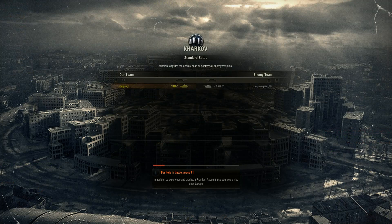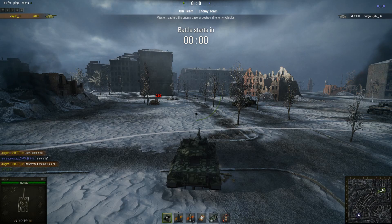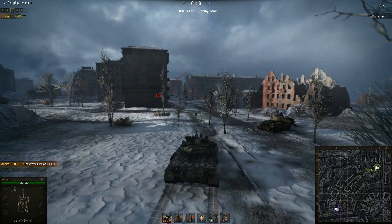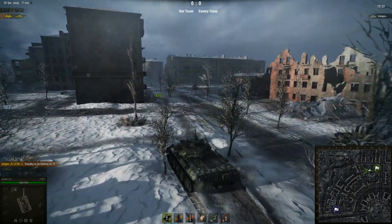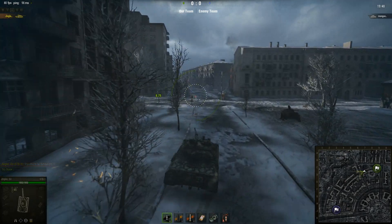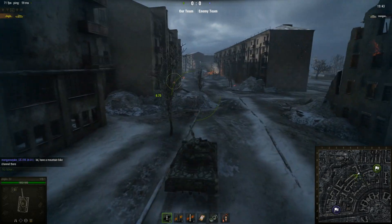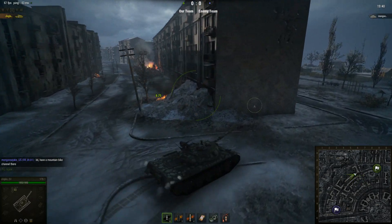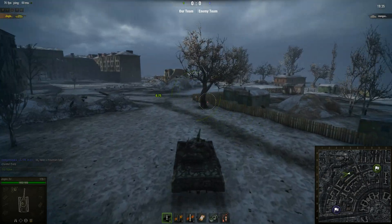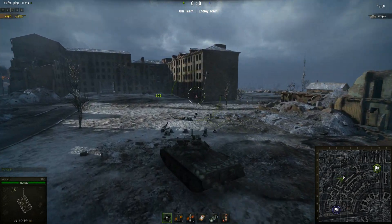Then there's the new map, Kharkov - this is really the only new piece of content available in 9.1. Brand new map but it is very impressive. Special thanks to Mongoose Jake from the North American server who teamed up with me for this map preview. As you can see it's an urban map and a winter map, and yet despite being very much urban, there are some massive wide open areas that make this just as appealing for light tanks and tank destroyers as it is for heavies and mediums.